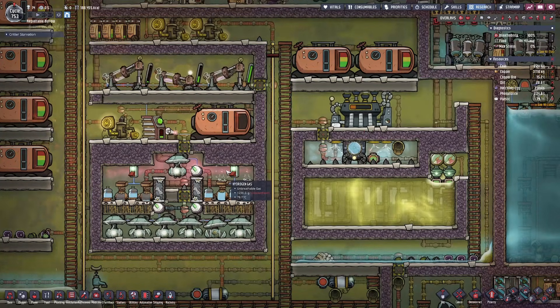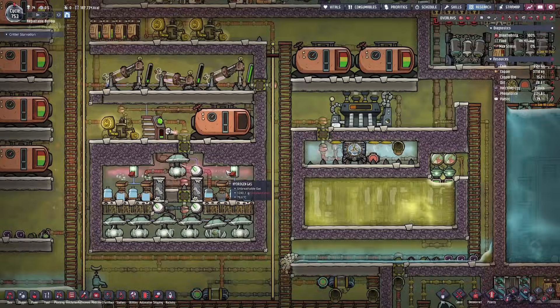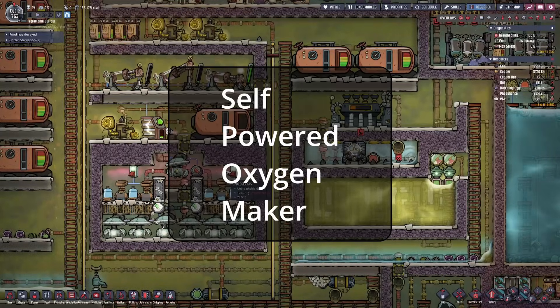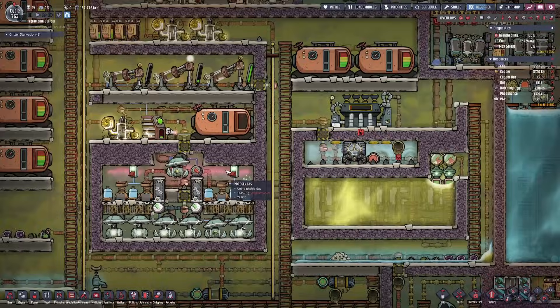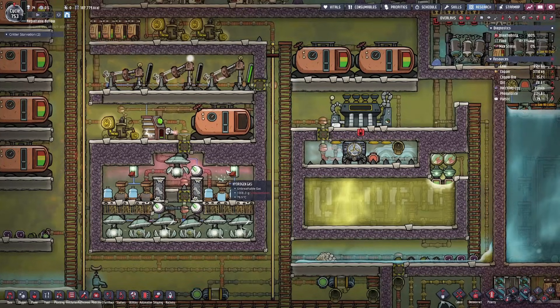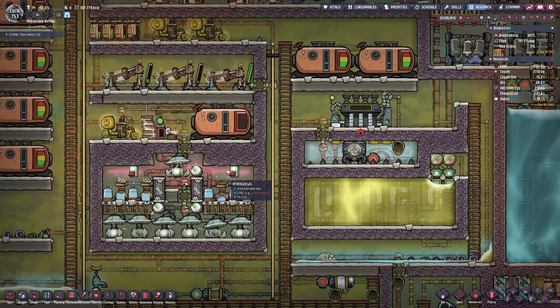You'll see this build or something very similar in many different gameplay videos. It is called the SPOM — the self-powered oxygen maker. Once we get to the end of the video, you'll see why the SPOM is just so powerful and why so many people opt to build the SPOM in their playthrough.